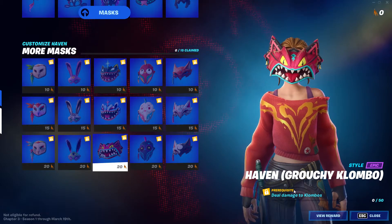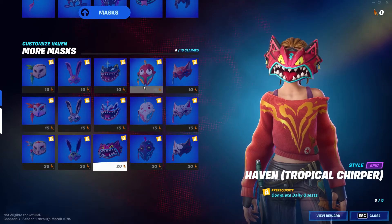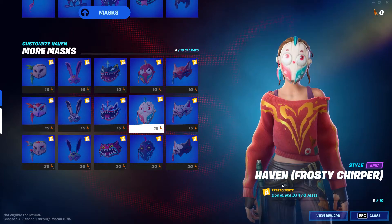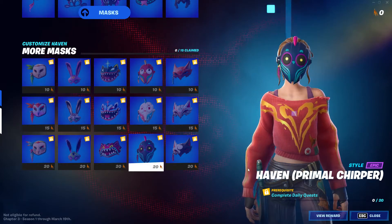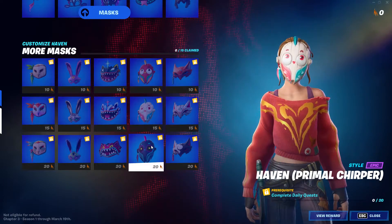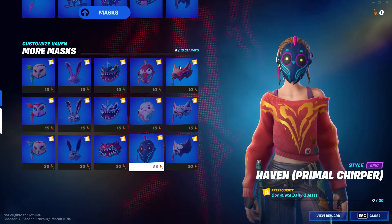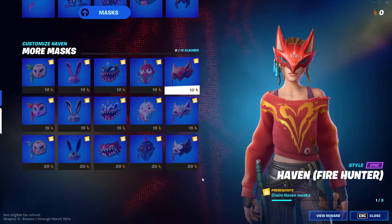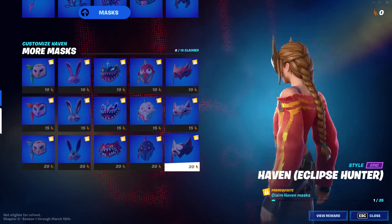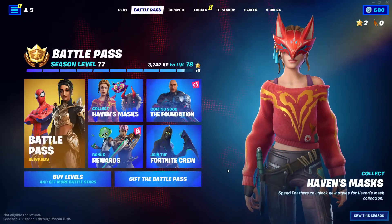Ride on a clombo for 10 seconds, feed a cotton ball with a clonberry, deal damage to clombos, complete daily quests, complete more and then even more. I don't know if it keeps track but it's 20 or 35 in total. Claim Haven masks - this is the milestone. When you get 25 you can wear that mask if you want to flex.